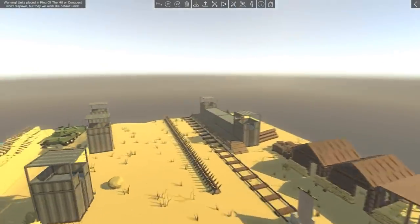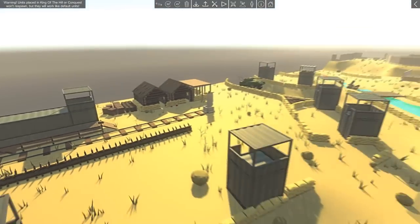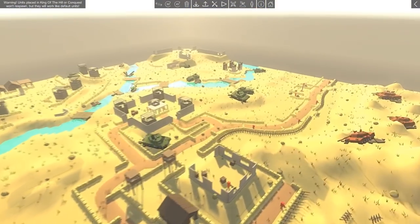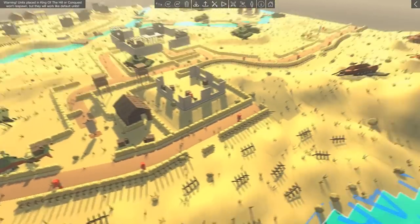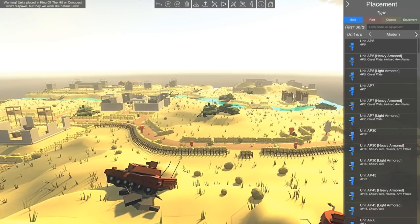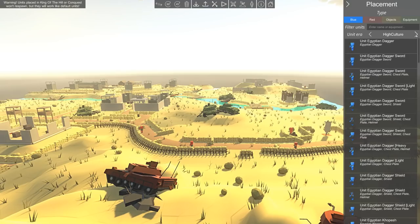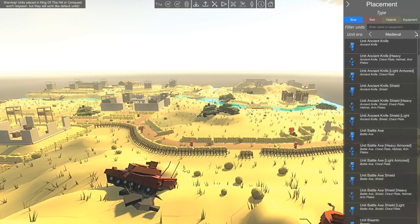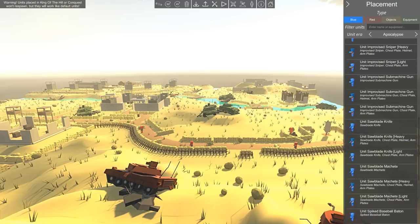It looks like there's a train. Wouldn't it be cool if they could call in a giant train with reinforcements — armored, with Civil War style battles? Is there a Napoleonic and Civil War era? So we've got Modern, World War II, World War I, Future, Stone Age, High Culture which is Egypt, Rome, and the Greeks, Medieval, and Apocalypse. Apocalypse is pretty much Fallout-themed, so it's time for our Fallout-themed battle.